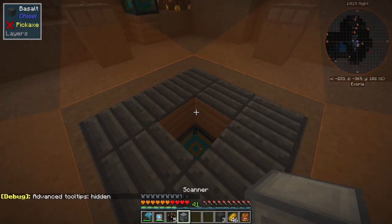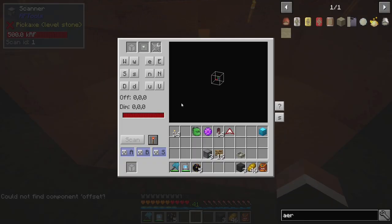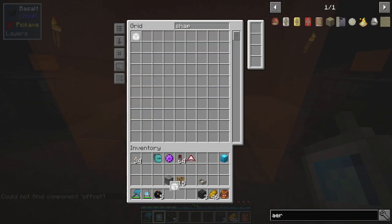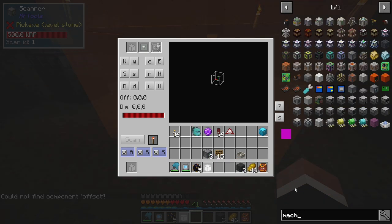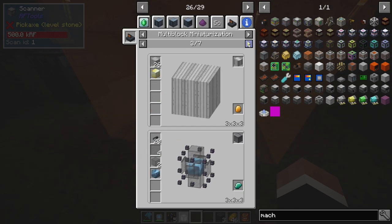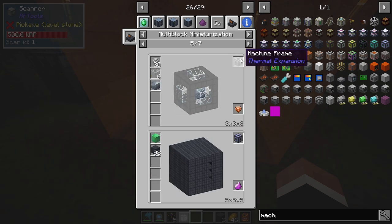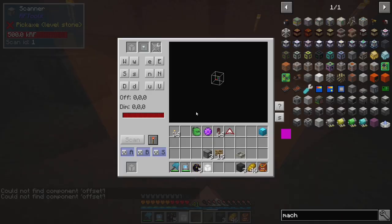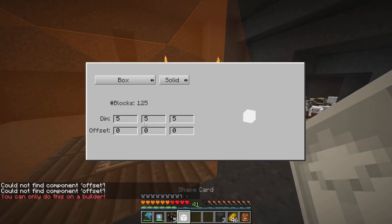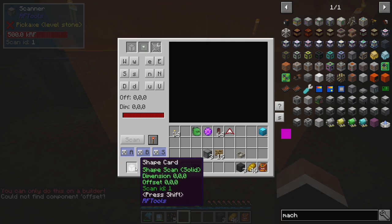To start off we need scanners from RFTools to scan the structure we want. We need shape cards to start off, and I have four of those. We're gonna need four different shapes in total because we have four machine frames: the iron casing from Actual Additions, the machine frame from RFTools, the machine frame from Thermal Expansion, and the Tesla Core Lib machine case. So that's four in total, and we're gonna make sure we're set to 3x3x3.